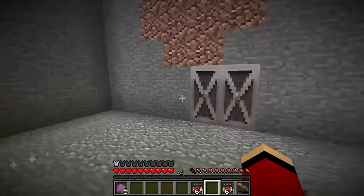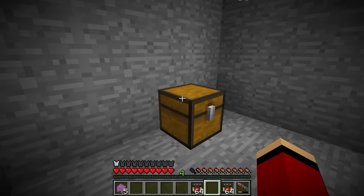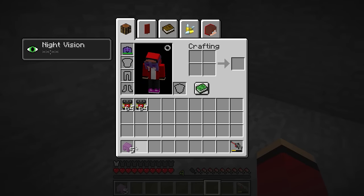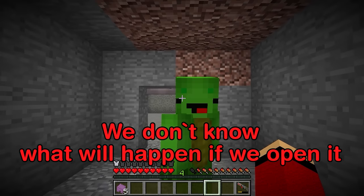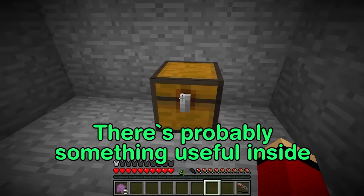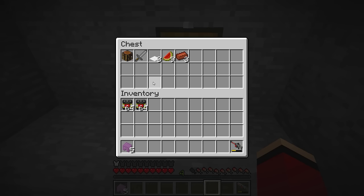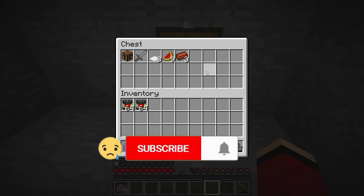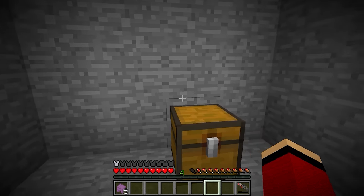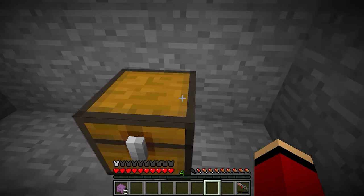Let's go. There's something here — a chest! Let's open it! Hold up, Mikey. If you look closely, it's actually a trapped chest. See that red around the latch? We don't know what'll happen if we open it. Be careful. It's fine, there's probably something useful inside. Bam! It's bogus — there's nothing good inside. What happened? We're trapped! The chest triggered a cage trap.